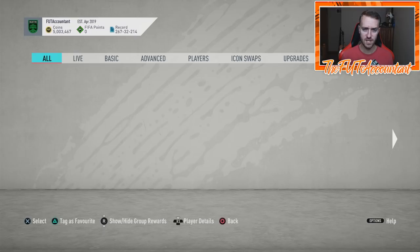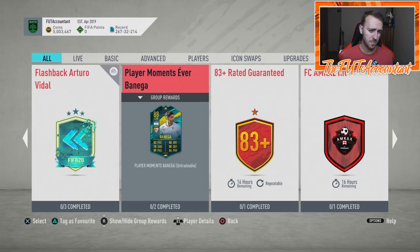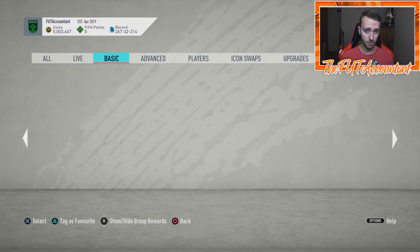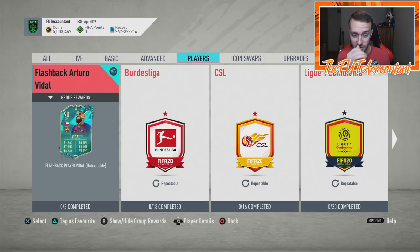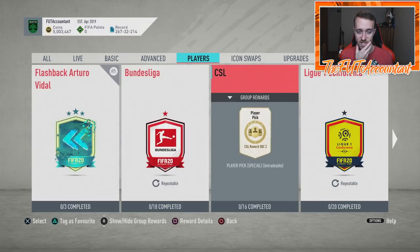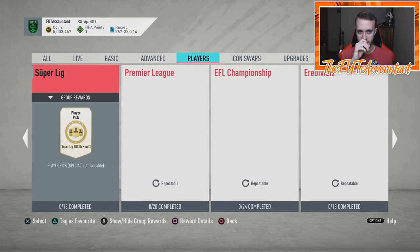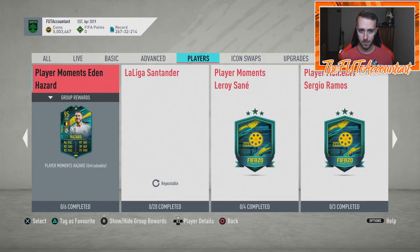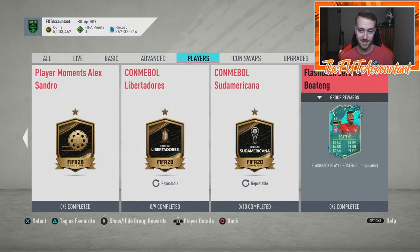Now we're getting SBC after SBC after SBC and these cards are rising. It's a perfect exit time on your high-rated fodder today and into the next couple of days. A lot of people are doing Bellerin, Neymar, Messi, Bruno Fernandez — and this end-game CDM/CM Vidal that people are doing. I didn't even know Vidal doesn't expire — that's a huge deal.